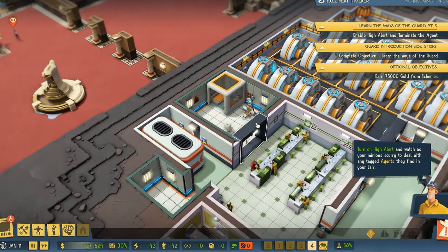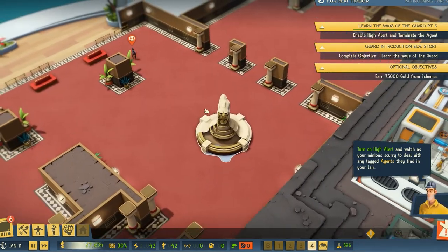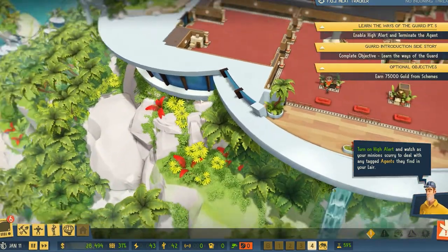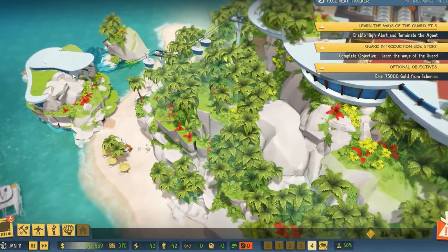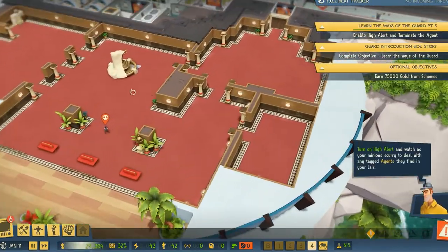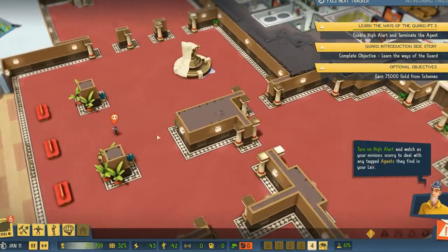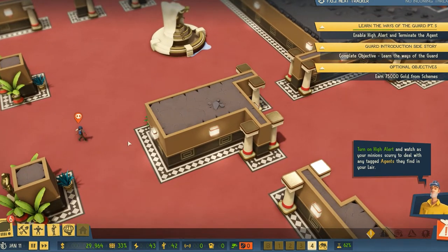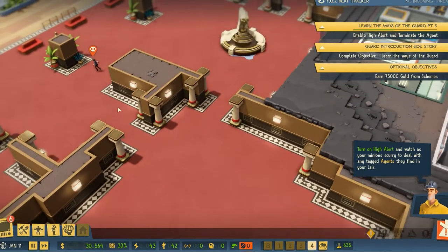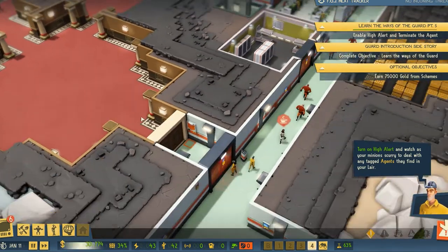So we've got an agent in our base. They arrived on a giant cruise liner and made their way up the funicular center to our front, which is an empty casino. So the only person in the casino right now. We'll see what happens.